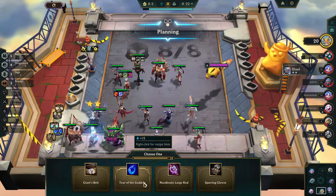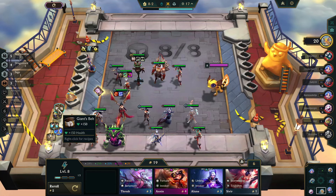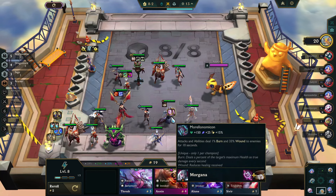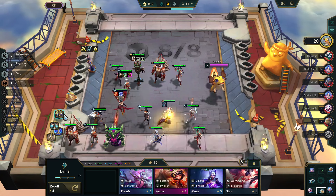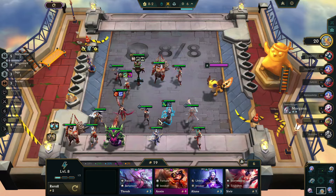This is the final individual component choice. Normally it would be Tear of the Goddess for blue buff, but I really want to make a Morellonomicon on Morgana. So we go ahead and get the rod, and then we'll just go with Spear of Shojin for our mana-producing item, and hope to get some sort of amplifier a little bit later.